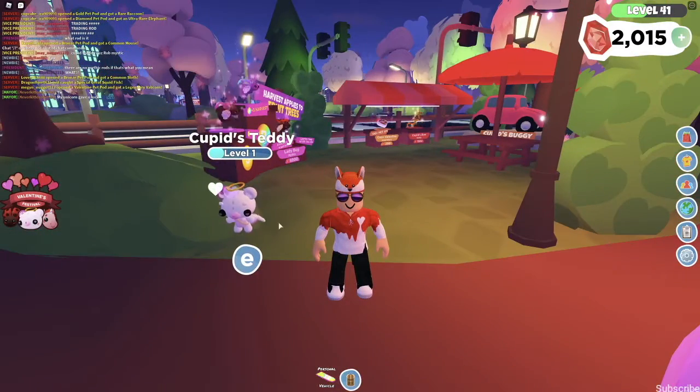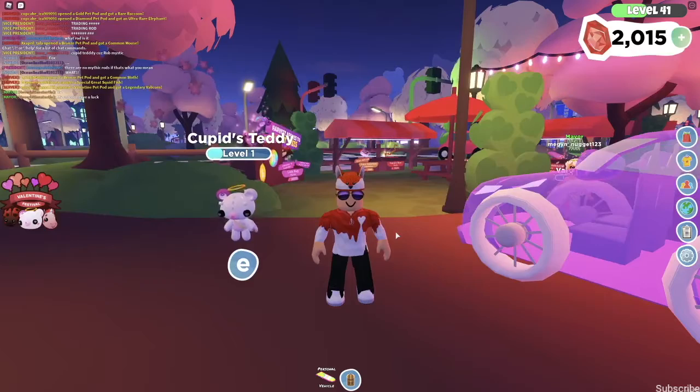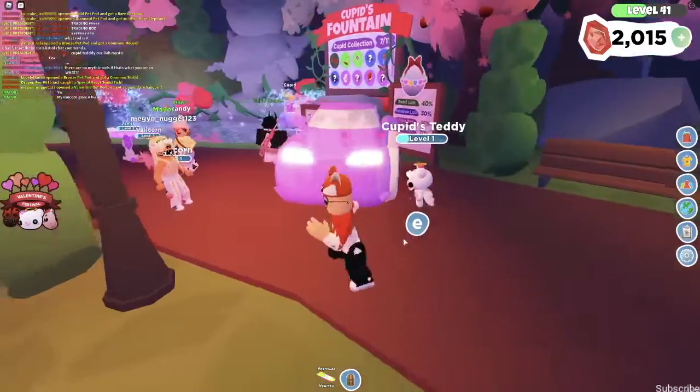The next pet is the Cupid's Teddy. You get the Cupid's Teddy in the wishing well. It is a 0.5% chance to get it, which is exactly one out of every 200 wishes. So spin your wishes and try to get this pet before it goes out of the game.